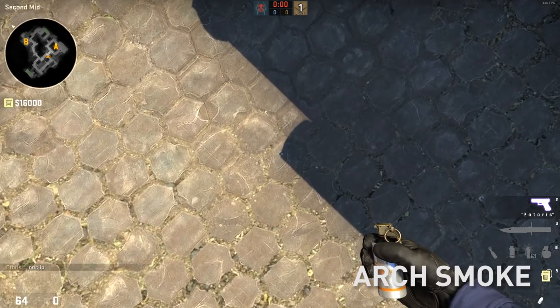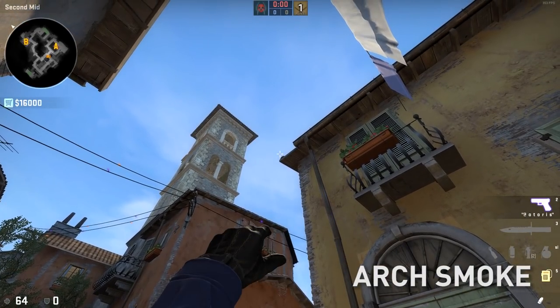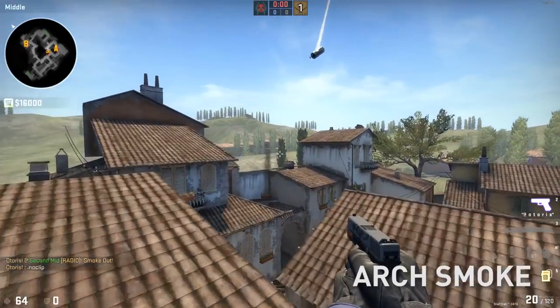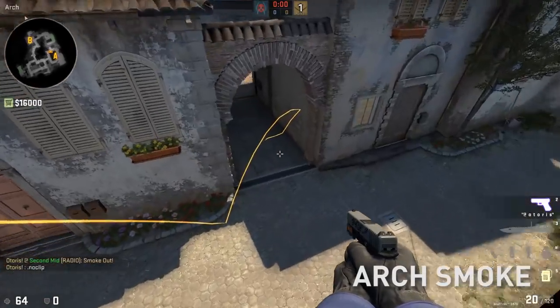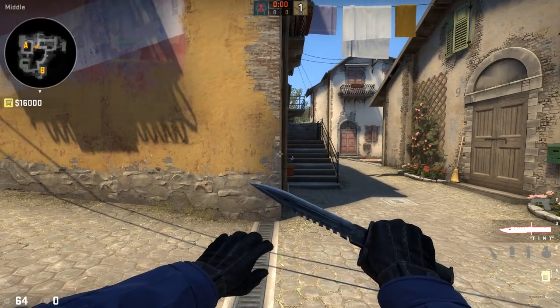Let's do arch next. Come to the shadow right here, aim up above the corner of the roof and throw. It's going to give you a nice flush arch smoke — beautiful. The last smoke I'm going to show you is for library.